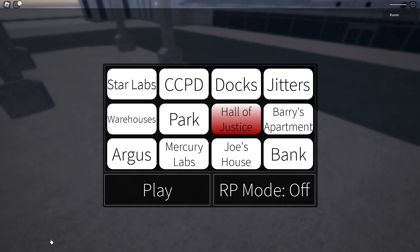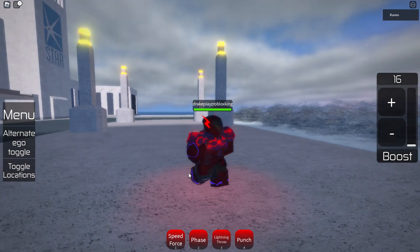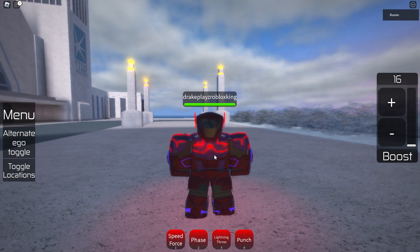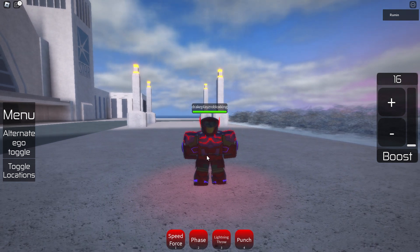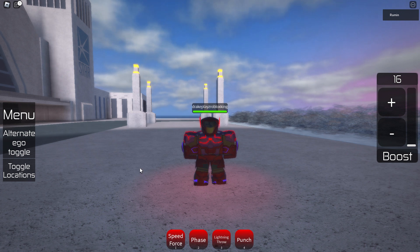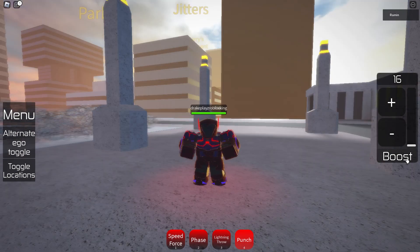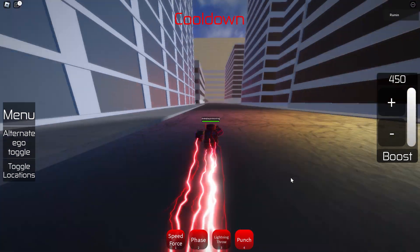Let's become the 70 million suit now and go to the Hall of Justice. Not bad — I like it. It's red and blue and it also has the DC logo right there in the middle. It's hard to see a little bit. None of these have an alternate ego like I said. Speed force — we have phase, lightning throw, okay it's dark red, not bad. We have punches — same. Speed is the same of course.